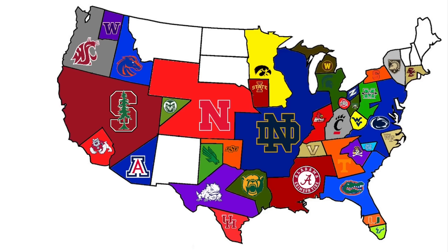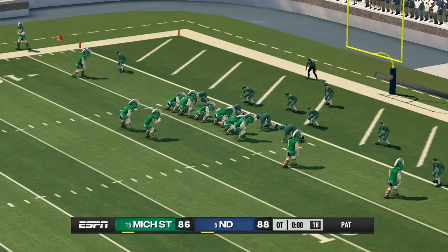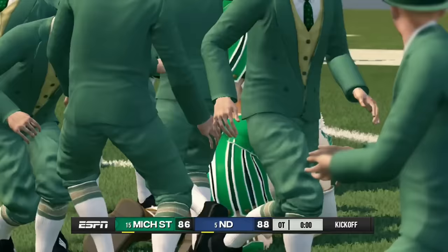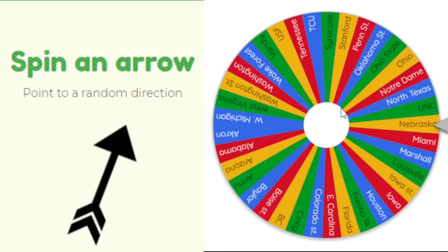Michigan State heads southwest from their logo to face Notre Dame for a massive piece of land. This is the craziest simulation ever — 86 to 88 in around the 10th overtime. Michigan State needs a two-point conversion to keep it going, drops back, scrambles, and doesn't get there. Notre Dame wins 88 to 86 in the craziest game ever seen.